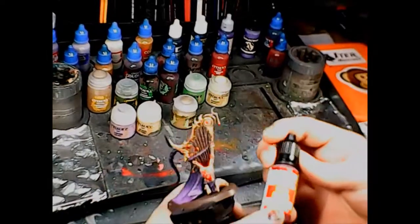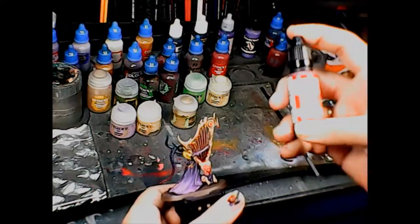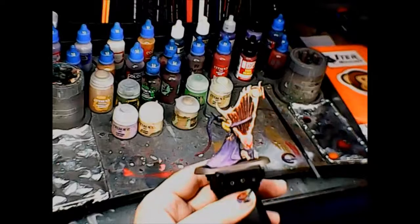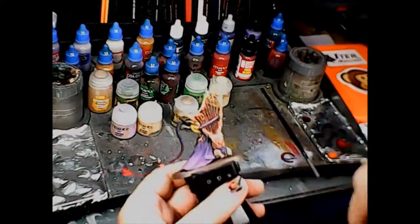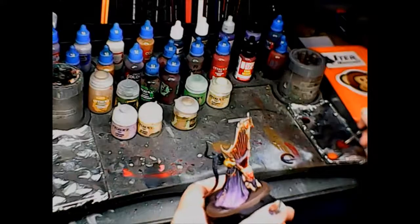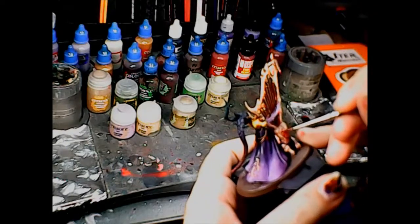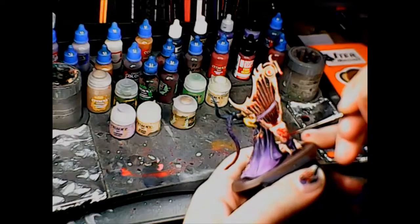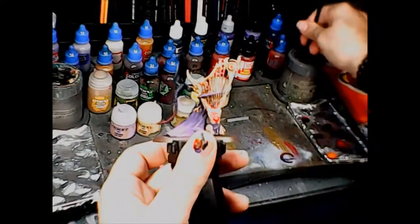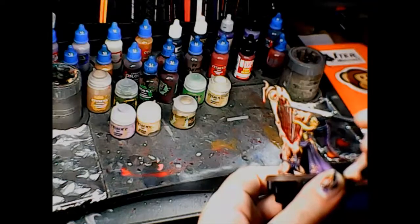The Green Stuff World True Blood effect paint is brighter than Citadel's Blood for the Blood God and also a little thinner, so it flowed nicely into the etched symbol. However, it took a couple of coats and there are still some spots that could use a little work — it doesn't go on as thickly as Blood for the Blood God. It's easier to control in fine spaces, but to get a really good fresh blood look requires layering on a couple of coats.